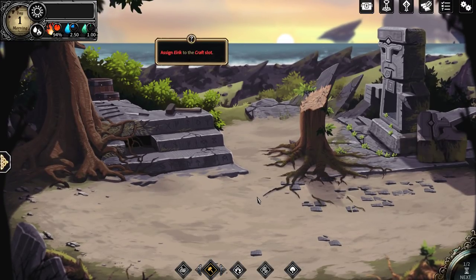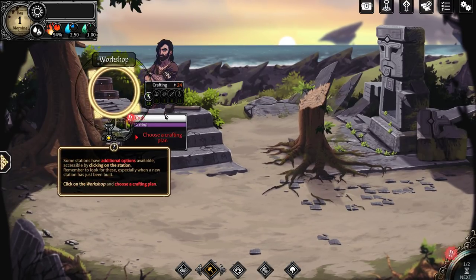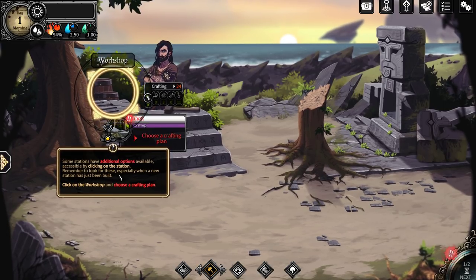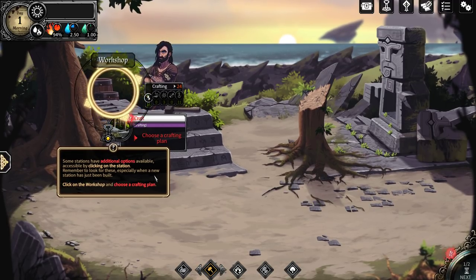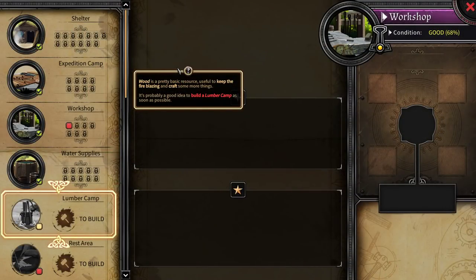We've got — assign Eric to the craft slot. Choose a crafting plan. Some stations have additional options available — accessible by clicking on the station. Remember to look at these, especially when a new station has been built. Click on workshop and choose crafting plan. Wood is a pretty basic resource useful to keep the fire blazing and craft more things. It's probably a good idea to build a lumber camp as soon as possible.